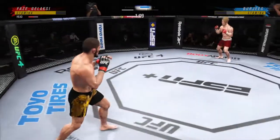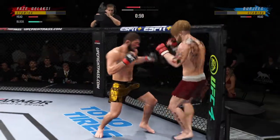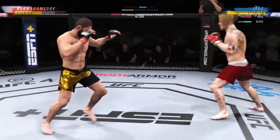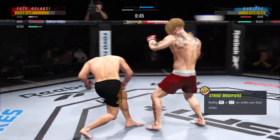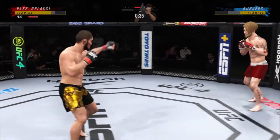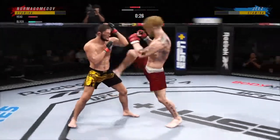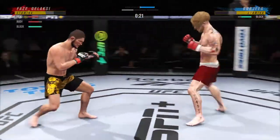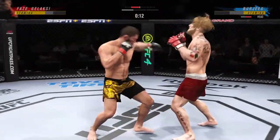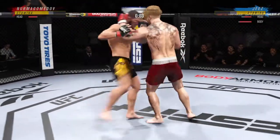He deserves this moment — go finish this fight! That kick by Magomedov lands clean. Big roundhouse just misses. Nice punch lands over the top. Magomedov gets touched by that kick right to the body — nicely done by the opponent. Look at that jab — snaps his head back. His jab gets to the target so fast, and he always brings his hands right back to his face.